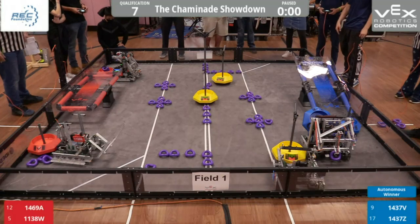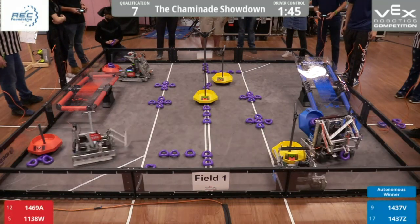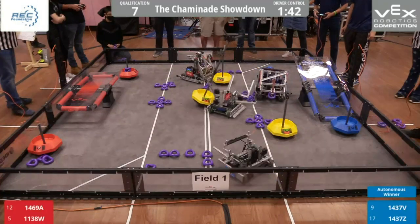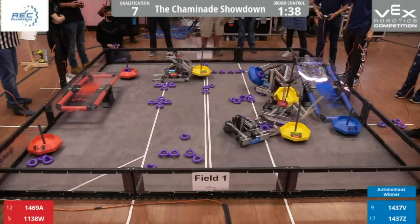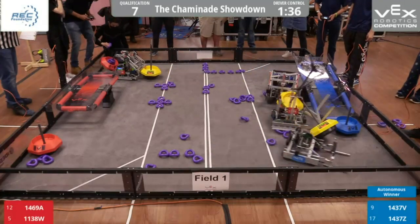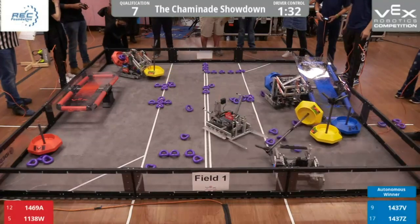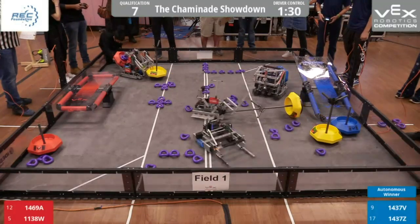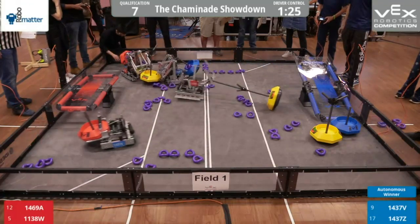We're going to start driver control in 3, 2, 1, go. 1469A is attempting to grab the neutral MOGO, and they are successful. While 1437V is attempting to protect their neutral MOGO, 1138W is trying to steal it, but are unsuccessful.